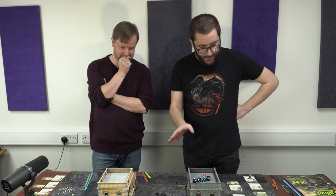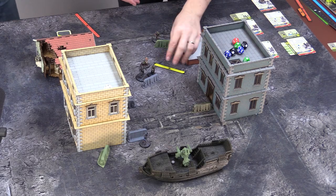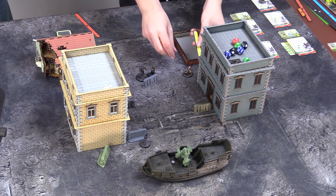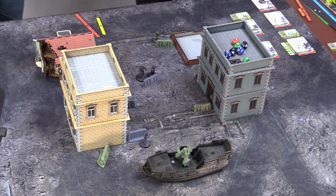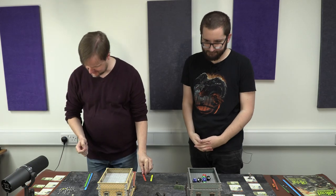Because the raider outlaw is out in the open, Sam activates him for two movements, tucking him nicely behind cover for protection.